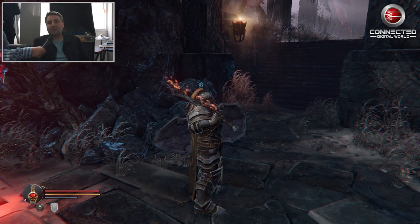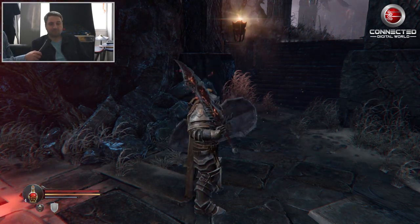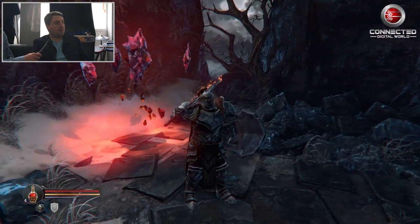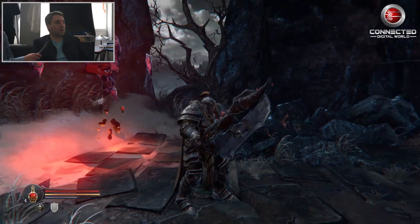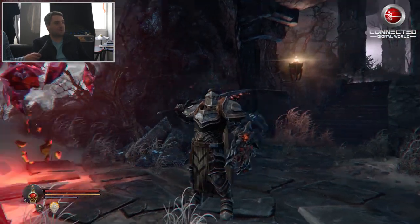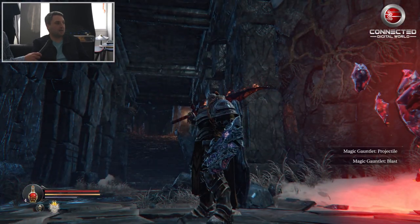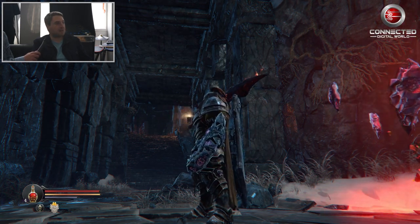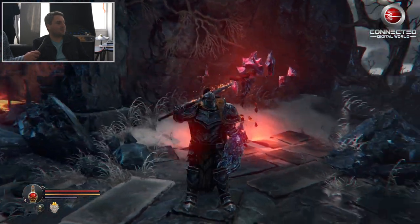Right now we're going to show you a new demo, including a new boss fight. Since this is around 40% into the game, we're going to have a lot more gear. Some of the toys we have are going to be unlocked — for example, the Magical Gauntlet. We're going to be using different modes of that Gauntlet, doing different types of attacks. We like to call the Gauntlet a medieval BFG — we think it's a name that really gives it justice.